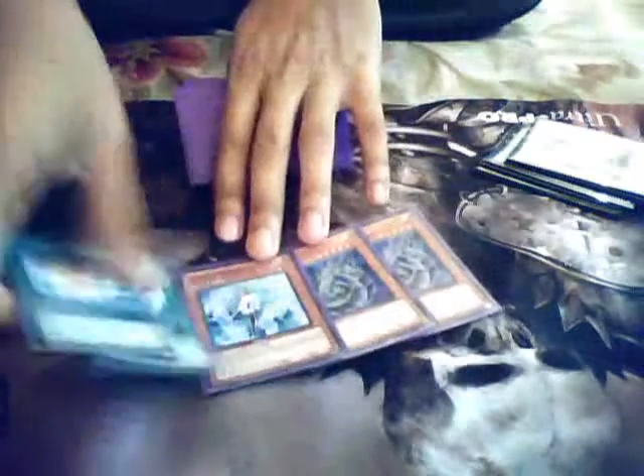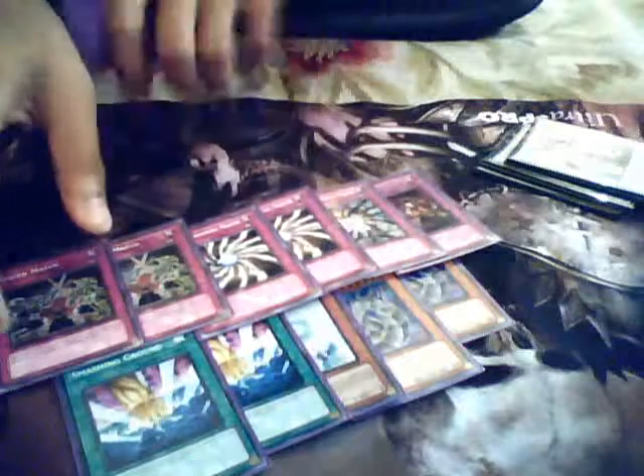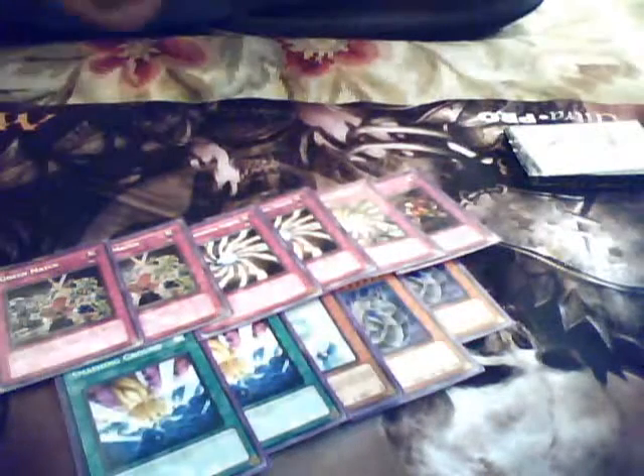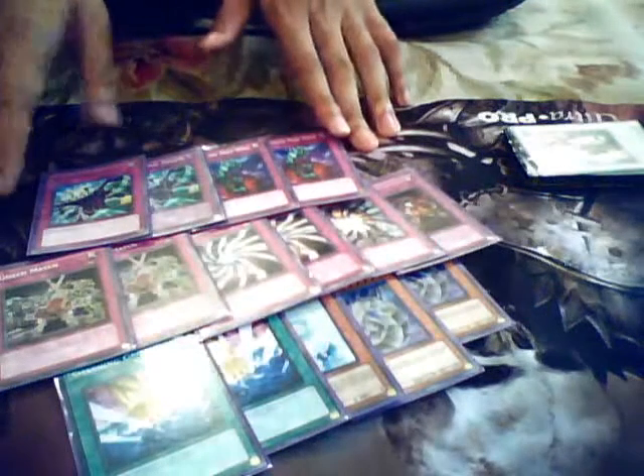For my side deck: two Cyber Dragons — fairly standard. One more Effect Veiler, barely, but I don't play three — there are better options. Two Smashing Ground. One Chain Disappearance. One Shadow-Imprisoning Mirror. Double Light-Imprisoning Mirror. Double Gozen Match. A lot of people usually expect Rivalry of Warlords, but I play Gozen Match instead — because by the time I Synchro up and whatnot, I have the right attributes I need. Double Bottomless Trap Hole and Double Dimensional Prison. I side most of my trap cards and put them in when I need to.